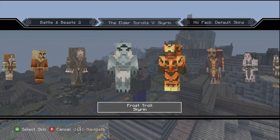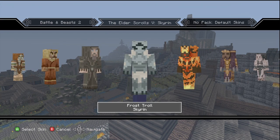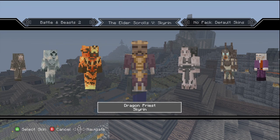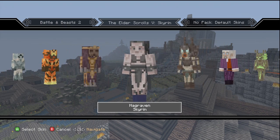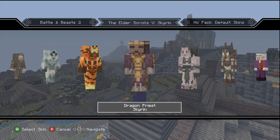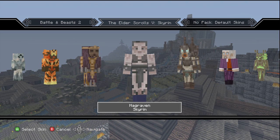Now we're getting into the animals and monsters inside of Skyrim. We got a Frost Troll right here, a Flame Atronach, a Dragon Priest. I remember these — I think they were one of the guys with the masks, like there's seven or eight masks — I'm not entirely sure about that.